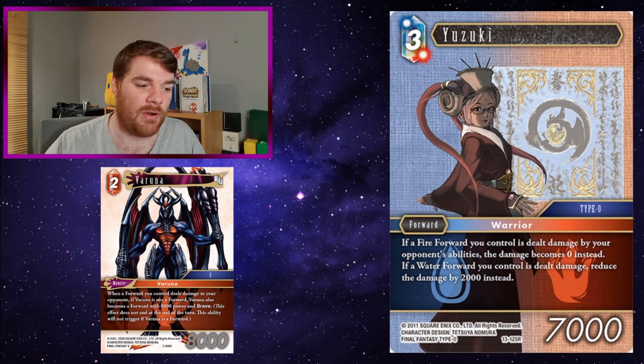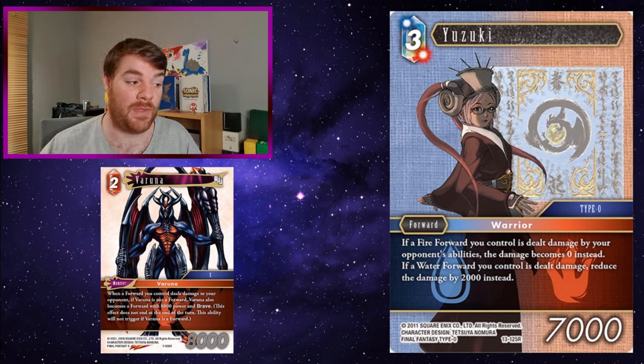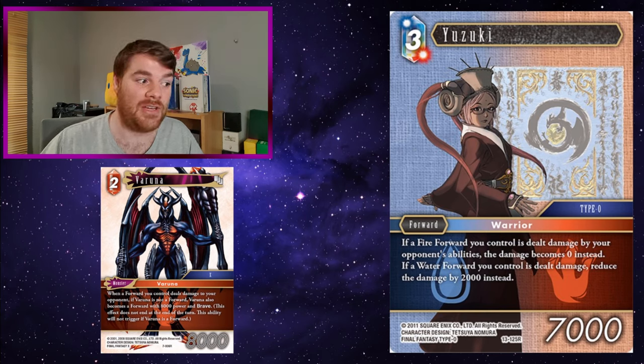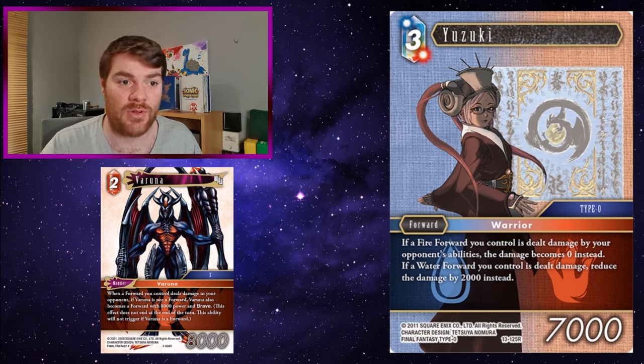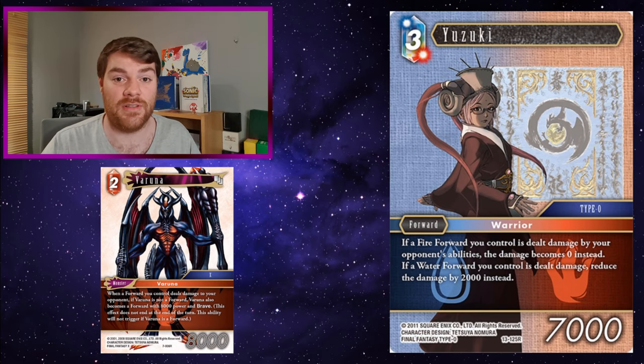Yuzuki - if a fire forward you control is dealt damage by opponent's abilities, the damage becomes zero instead. It's only abilities, which is somewhat limited, but it's another way to keep Varana around longer. Combine Yuzuki with Kumari and Varana can't be targeted by summons, and damage dealt by abilities becomes zero. That's a lot more evasion for this little forward that keeps swinging with Brave - a good defensive wall. Yuzuki also protects Kumari on the field, which is fun.